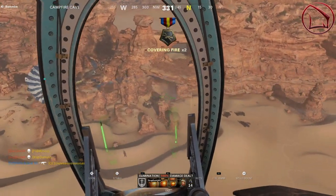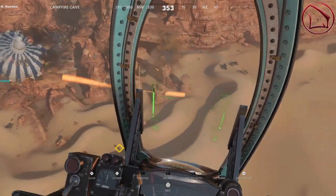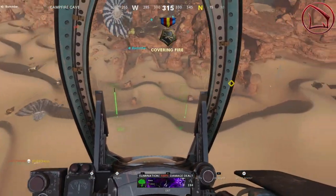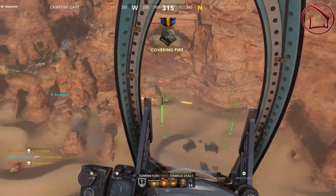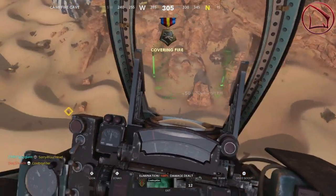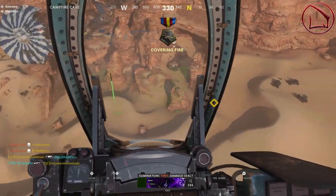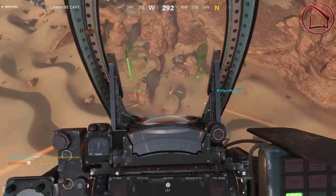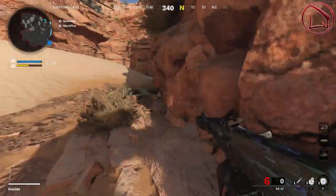With the speed mag or fast mag, enemies are going to be left wondering how they got wrecked so fast. Next is the wrap attachment. The wrap helps you maintain a hyper aggressive playstyle by increasing flinch resistance and improving ADS speed on your weapon, allowing you to snap onto targets faster and stay in the fight.